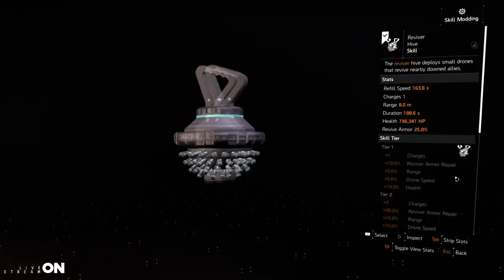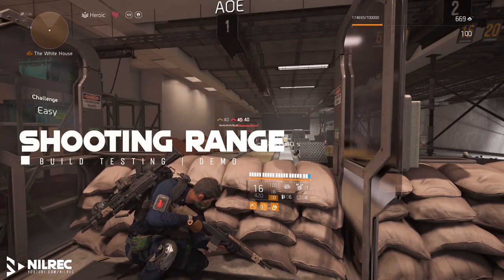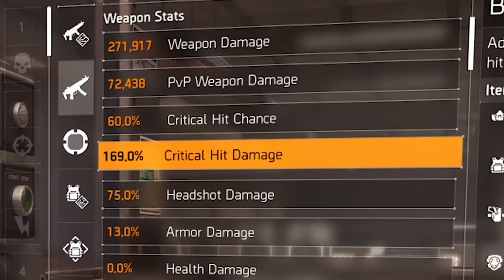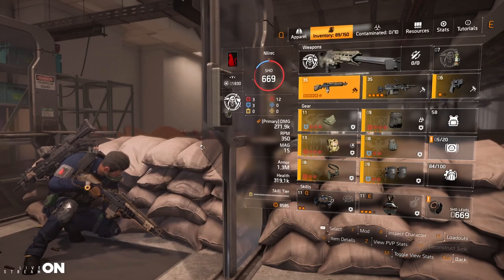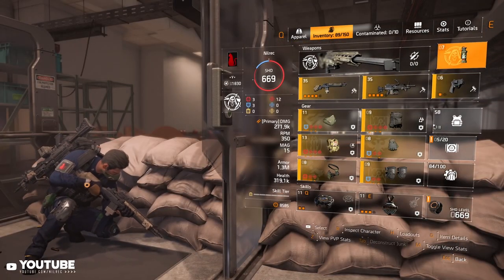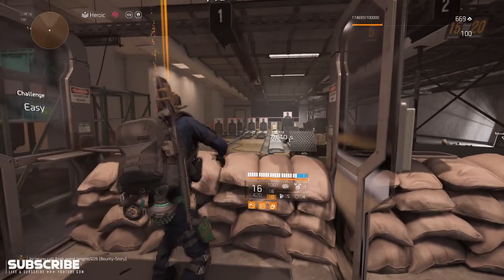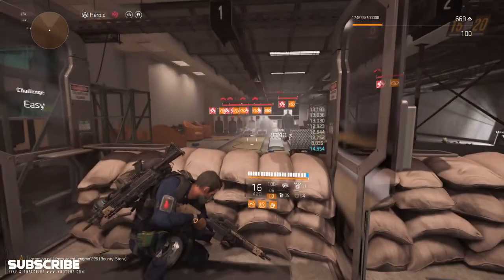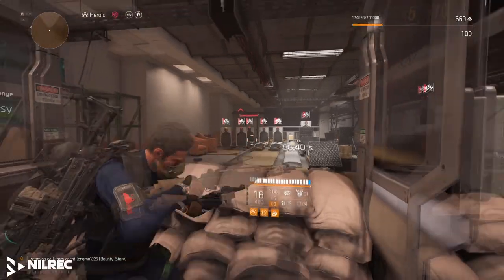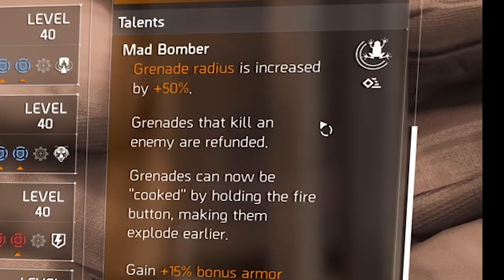The other skill is a Reviver with stim efficiency, duration, and repair charges. At the shooting range, I have 60% critical hit chance and 169% critical hit damage using Stage Left. I'll throw a flashbang grenade — the radius is large thanks to Mad Bomber. After throwing, you can see all enemies now have the Perfect Sledgehammer icon, confirming the talent activated.